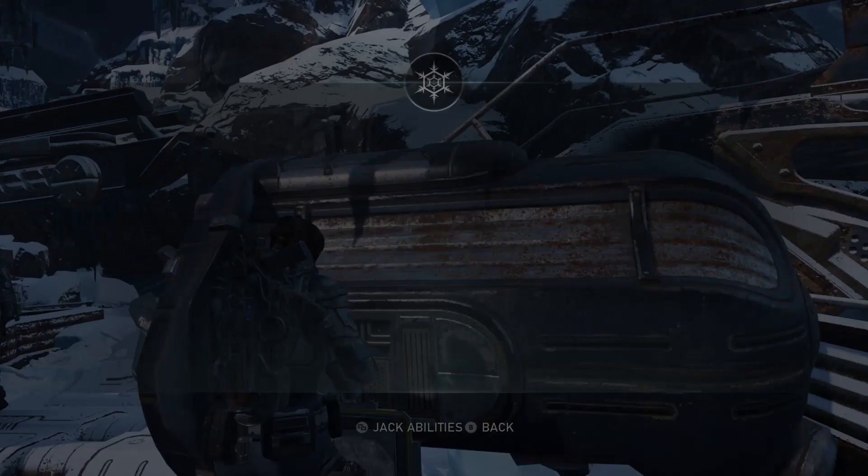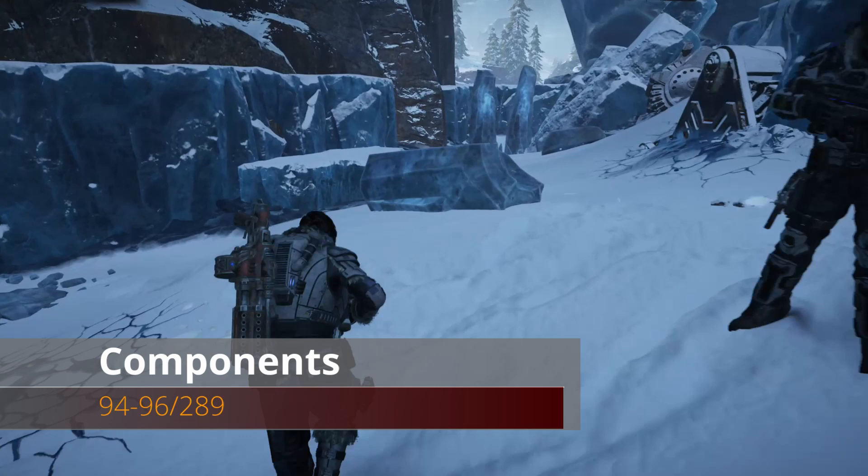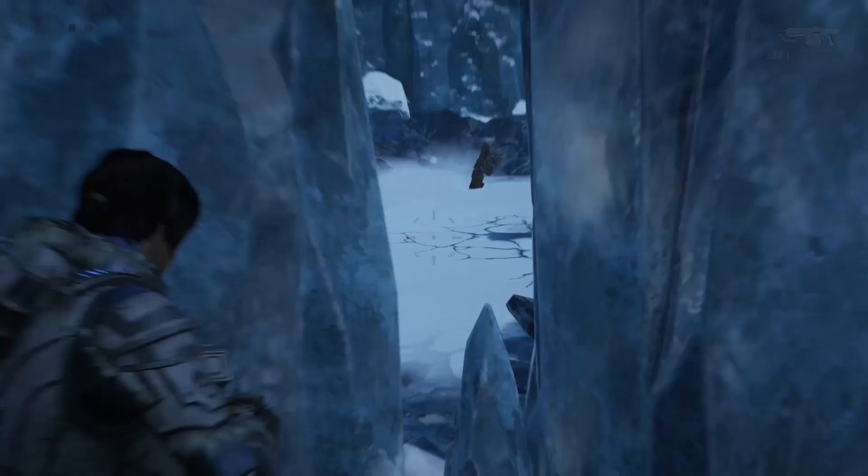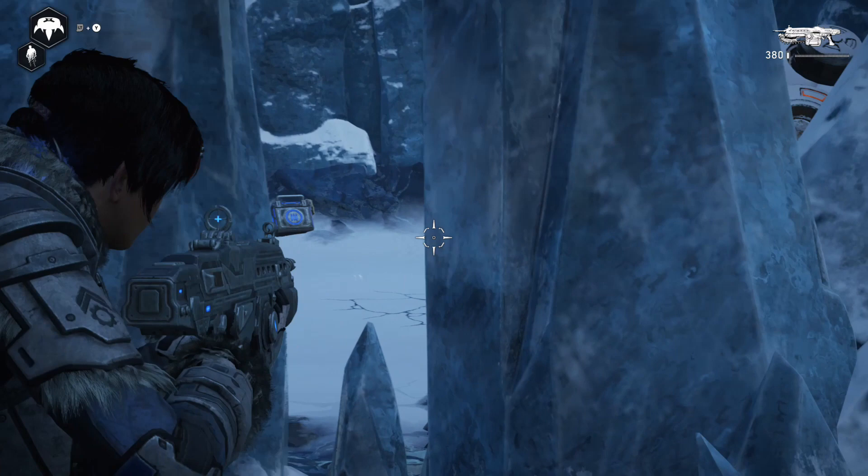From that collectible, climb down the ladder from where we just were, immediately turn right, and if you run back you'll see these two ice pillars. You can actually look in there and see some weapons. Shoot the ice pillars to break them and once you do, there will also be some components buried in the snow.